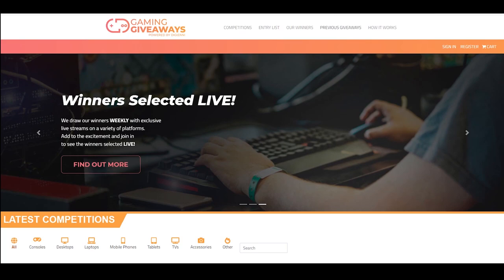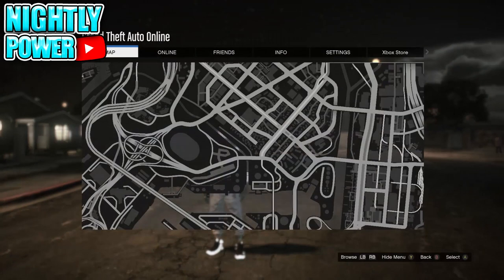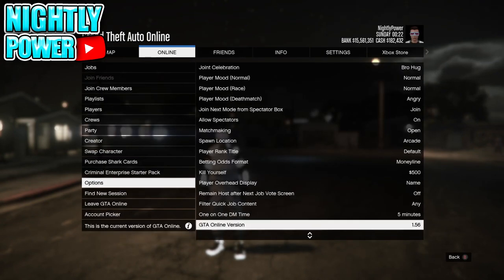Rockstar released a new update for GTA Online — the current update is 1.56. In this video I'll be testing out the Direct Mode glitch to see if it still works after the patch of 1.56. To begin with the Direct Mode glitch, you are going to need to shortlist your online character and your bird.